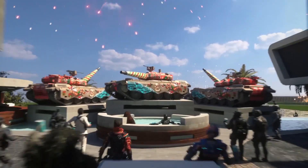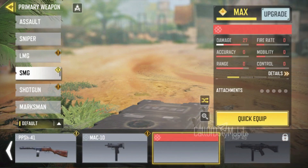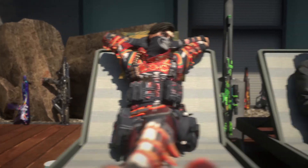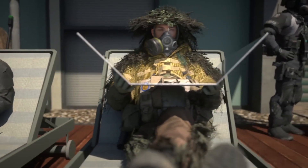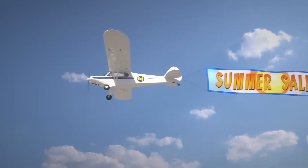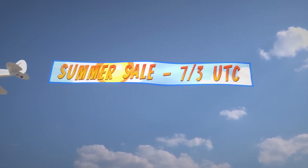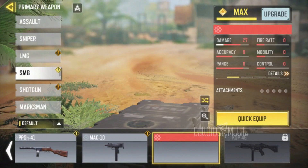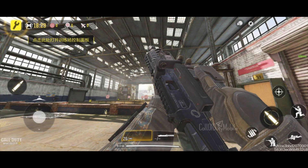Now let's talk about mythic gun skins. From the Season 7 beta we found two mythic guns: the Quick Six mythic skin and the Switchblade mythic skin — both are new guns coming in Season 7. The question is which one arrives in Season 7 and which comes later. Since we've been getting mythic assault rifle skins back to back in previous seasons, I think it's time we get the SMG mythic skin, which will be the Switchblade.